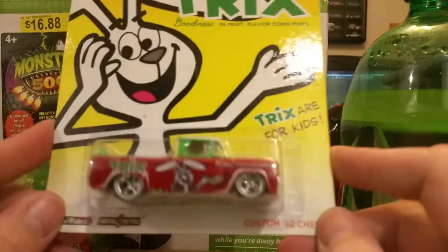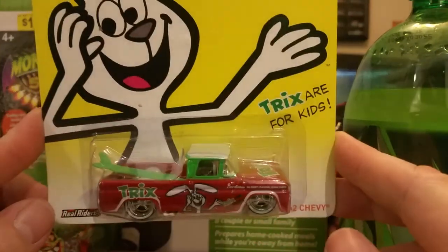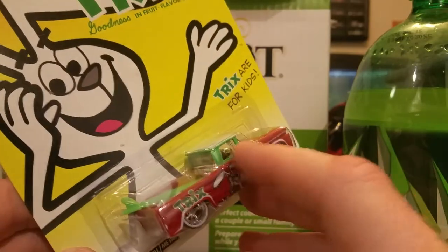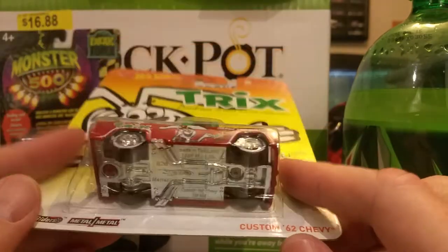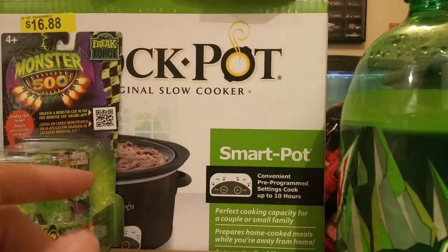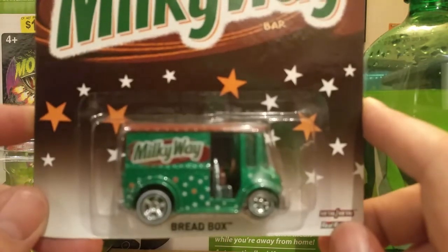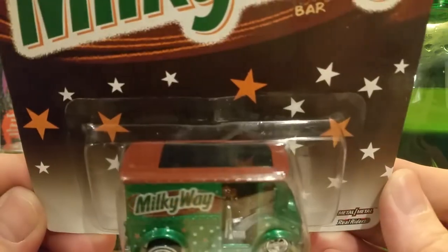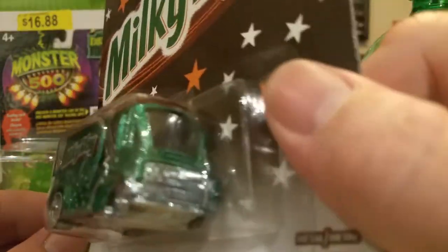We got the Trix Rabbit 62 Shabby Custom — green surfboard, green cab, dope wheels. You all know what I got them for. And we got the Milky Way — you know, the galaxy that we live in. Pretty cool.